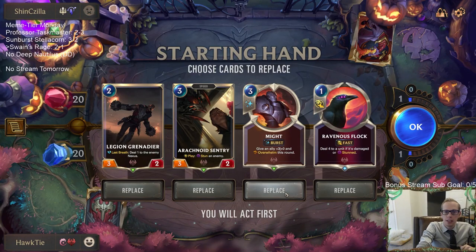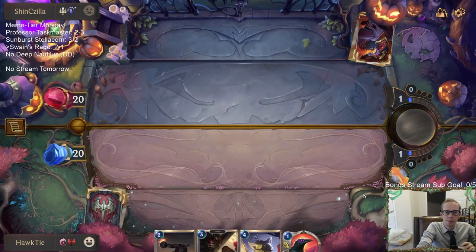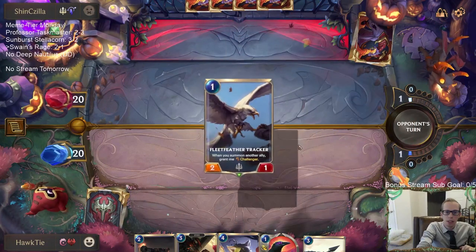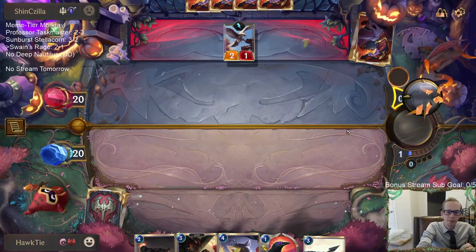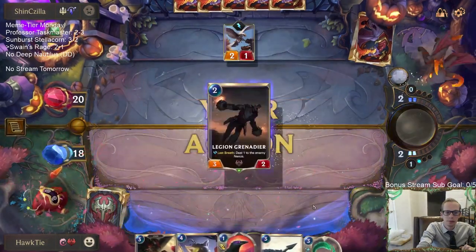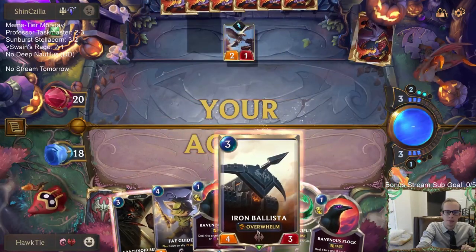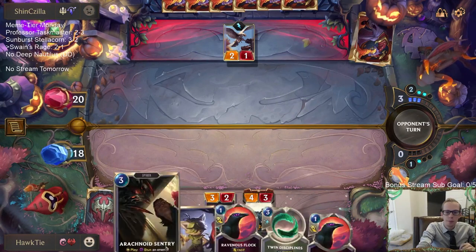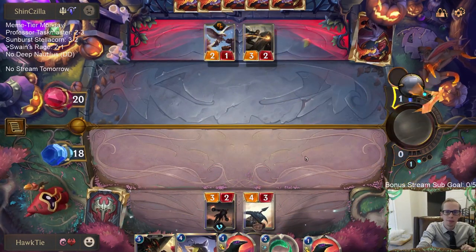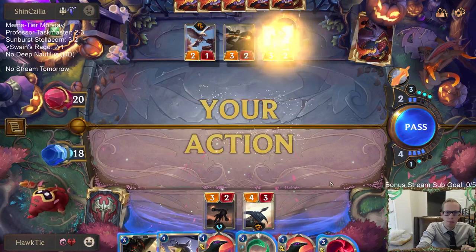Similar-ish type deck next. I guess we should keep Ravenous Flock to pair with the Sentry. I think these things are going to be too big for the Flock — double Flock. We can take down a Garen with Arachnoid Sentry plus Double Flock.